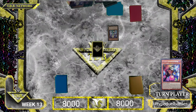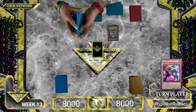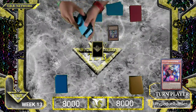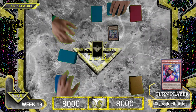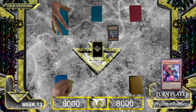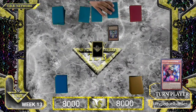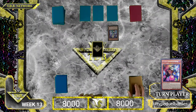We're going to Normal Summon Amazement Attendant Kamiko. This allows me on Normal Summon to set one Attraction Trap directly from the deck. Set — Amaze Attraction Cycle Coaster. Resortional effect — you're good. I'm going to set a card face down, set a card face down, and move to end phase. Set three, pass.